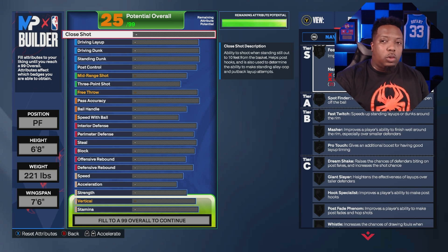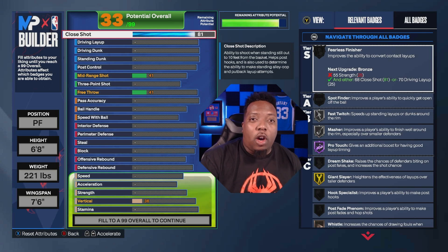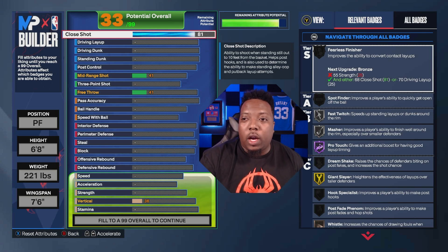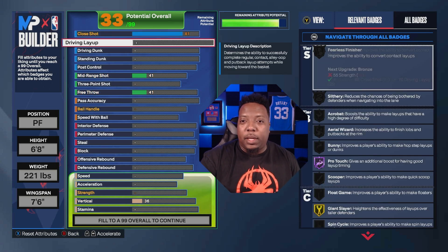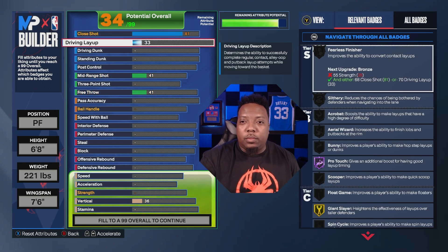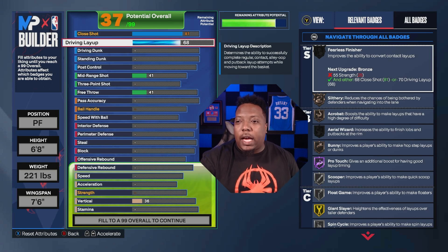Starting with the close shot — we're putting on an 81 close shot. That 81 gives us Hall of Fame Pro Touch on this build, and at the same time we get Gold Giant Slayer, so even with a bigger build on us we get better animations. For the driving layup we're going a little low at 68, but it still allows us to get Acrobat, and the Hall of Fame Pro Touch will help boost our layup.